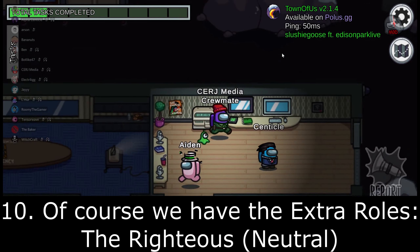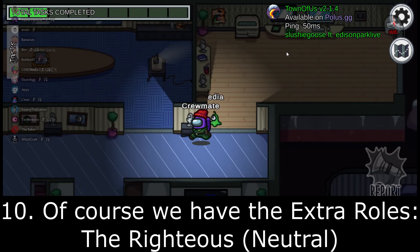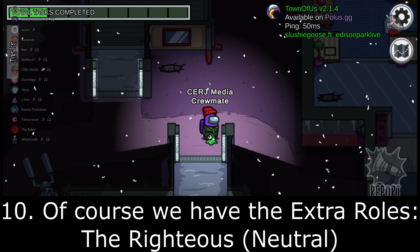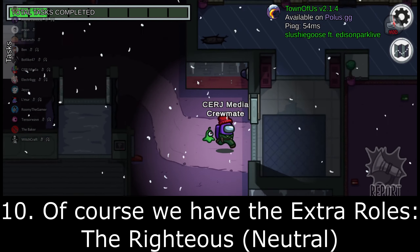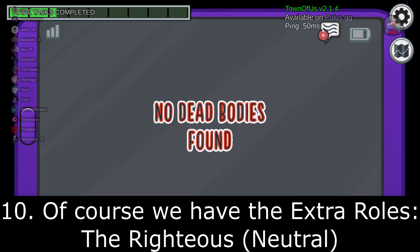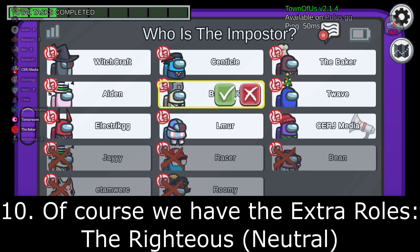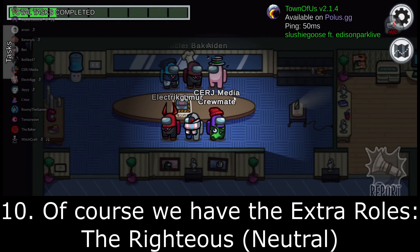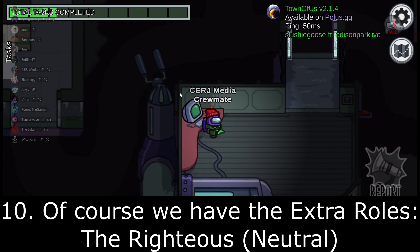If the game starts off with one Impostor, things get interesting. The Righteous can only win if the single Impostor gets thrown out and there are two remaining players. If the last two players are the Righteous and the Impostor, the Impostor wins. But if the last two alive are the Righteous and a non-Impostor, the Righteous wins. If the Righteous is one of the last three alive and both remaining players are non-glitch neutrals, the Righteous wins. But if there is even one Crewmate alive with no Impostors and more than three players alive, the Crewmates win. Any Glitch must be dead for the Righteous to win, and if the Glitch and Righteous are the last two remaining, the Glitch wins.